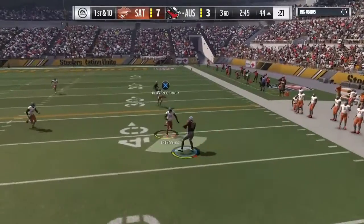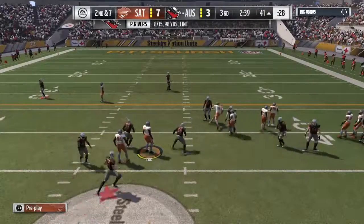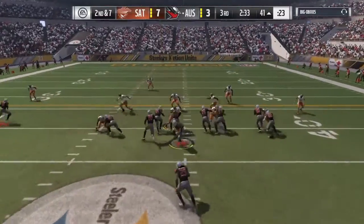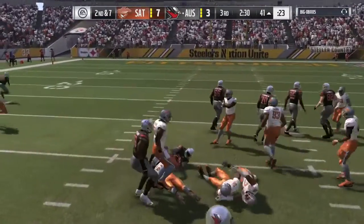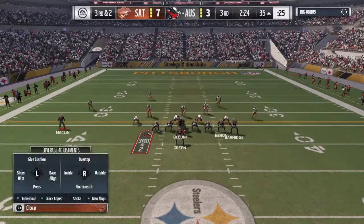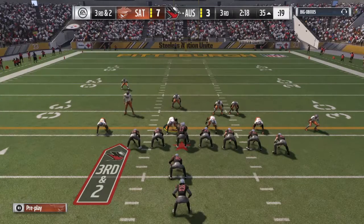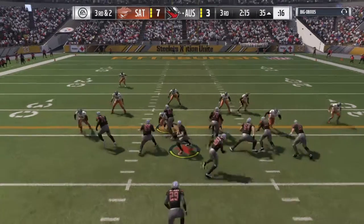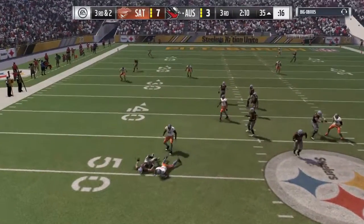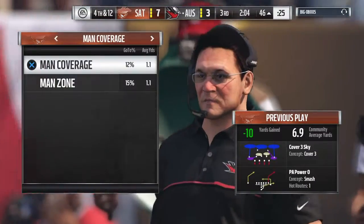Play action on first down — caught by Green, down shy of the 40 at the 41. Good for three; second down. Credit the defense — nice play, the pitch and catch was successful but no run after. Five yards on the run but a yard or two short; third down coming up. Out to his left, nowhere to go — he goes down, a loss of 10 on the sack and it leads to fourth.